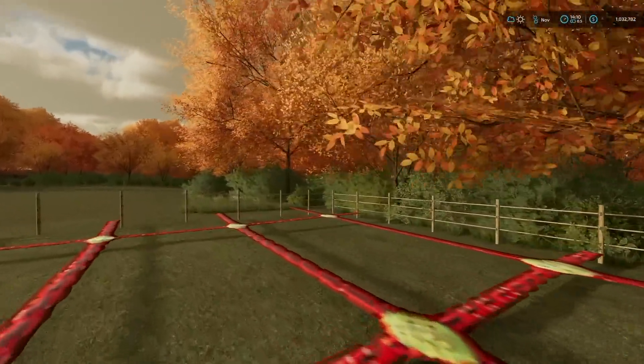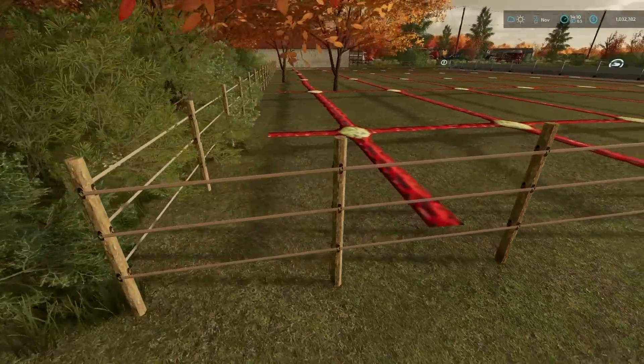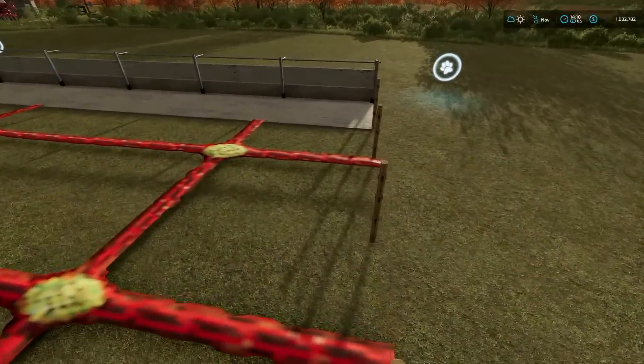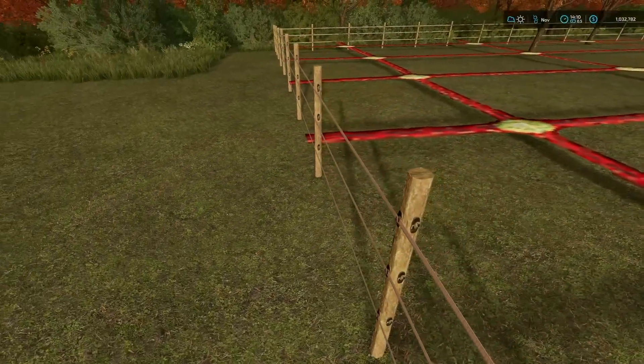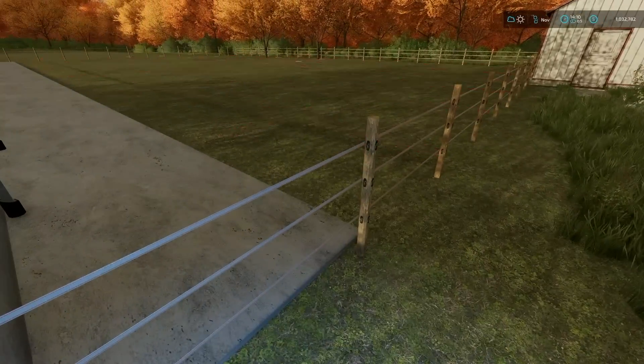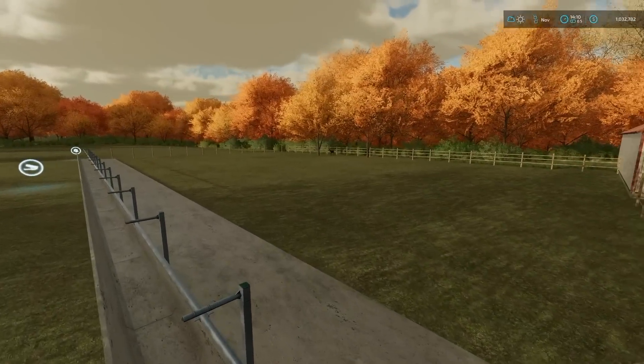We've got a couple of trees back here as well. We may add a couple more of those. It looks like we are more than in the mesh as well — there's a little bit of overlap here on the side with the mesh, but I don't think we're gonna have to worry about that too much. So let's go and get rid of that mesh — boop, just like so. Sweet.